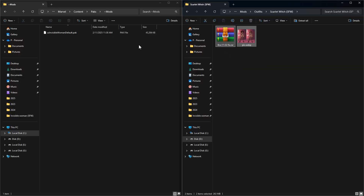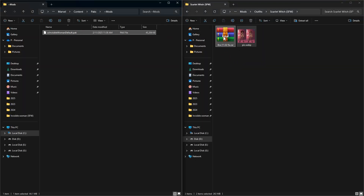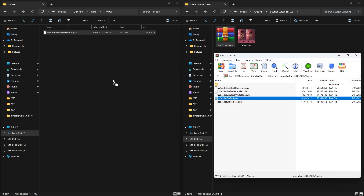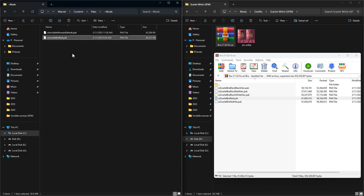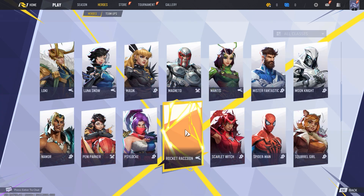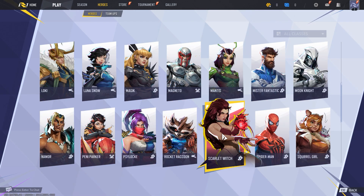If you want to install another mod alongside this one, it's the same process. Just download the mod, open the file, find the pack file, and put it inside the tilde mods folder. Done — you can have two mods at the same time, and there's no limit. You can install as many as you want.